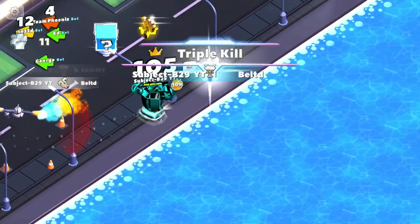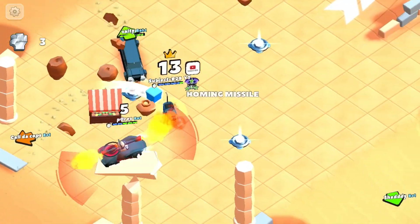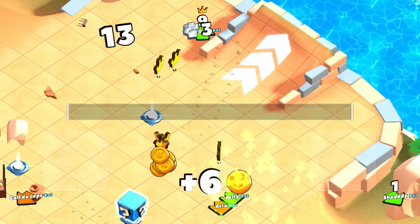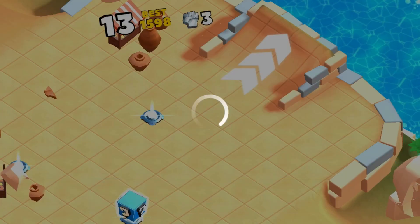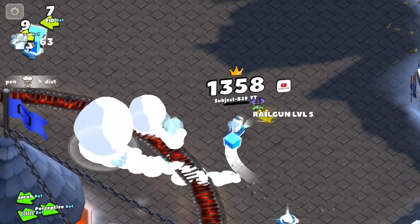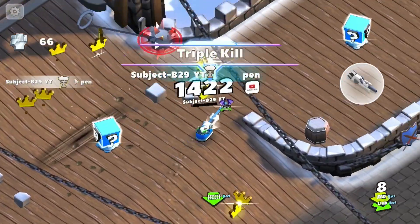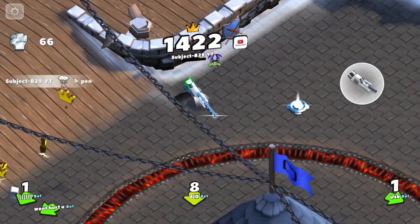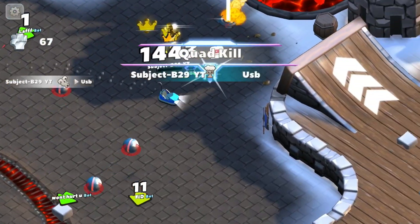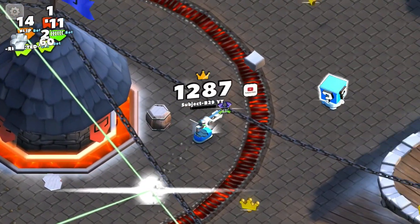So to get a high score, you should try and not lose any health. If you lose a lot of health before you even reach something like 200 crowns, you might as well just kill yourself and start again — trust me, it's worth it. You have to keep your distance and be really careful. Right now I'm probably gonna die any second — one bullet, one collision and I'm dead.